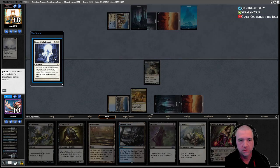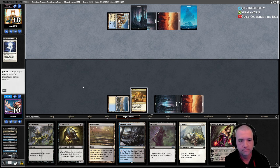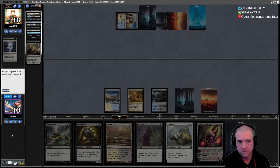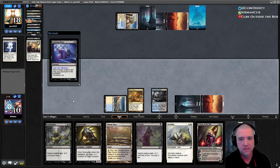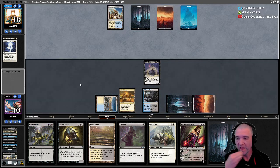Votes for a non-land permanent you don't control — that's funny. Exile is solid there. So I think we want Villus. This is a good thing about Intuition: getting multiple threats in the yard makes it so much harder to deal with. Now watch them just have all the sweepers.